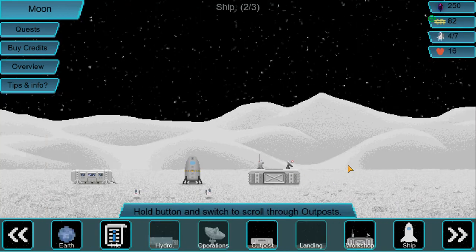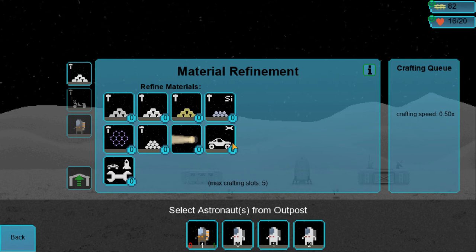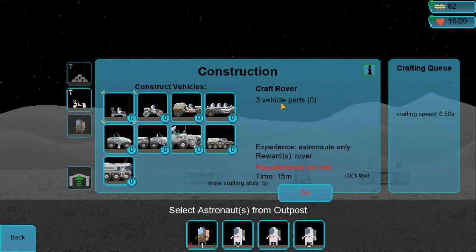Let's worry about our people on the moon. We got the workshop built, and didn't we want to build a car or something? Yeah. Three vehicle parts — that's what we needed.